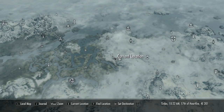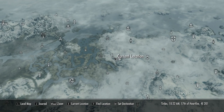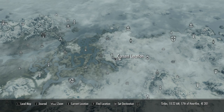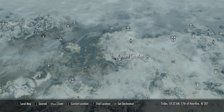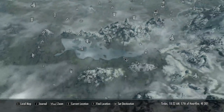So the first place that we're gonna go is to get the gauntlet — which is the first piece, obviously, if we're gonna be collecting the infinity stones — or the continuum stones, I apologize, different universe, different rules. So the gauntlet is in Stendars Beacon, way to the southeast. The stones can be added at the Skyforge. Stendars Beacon is way to the southeast.